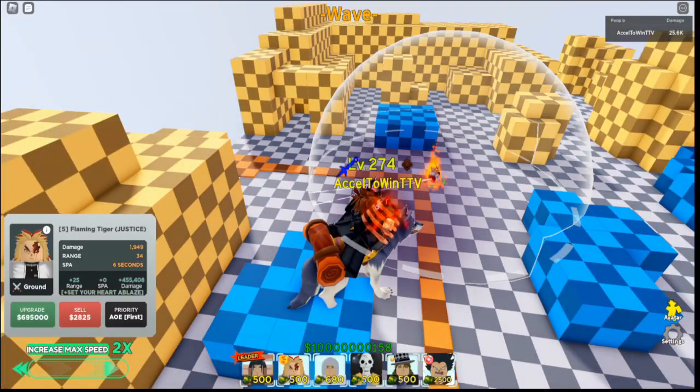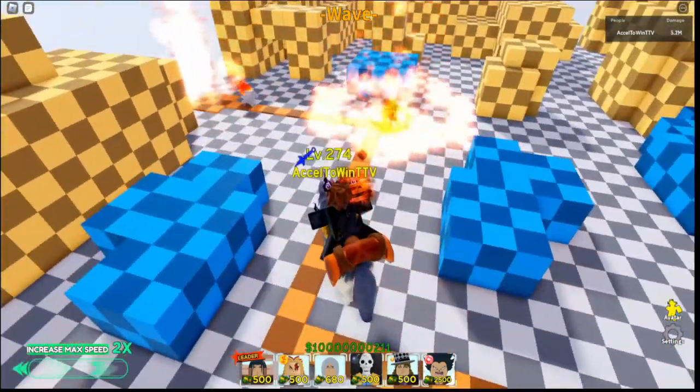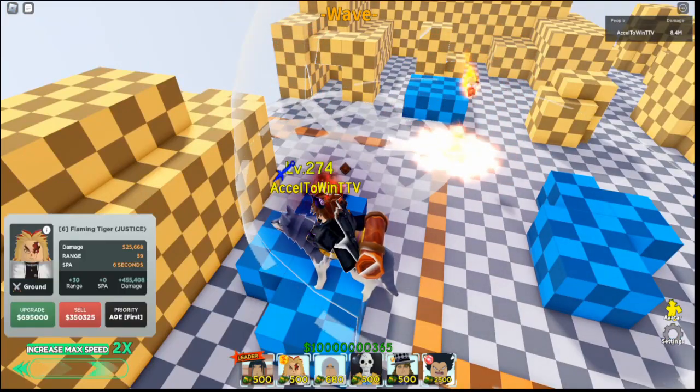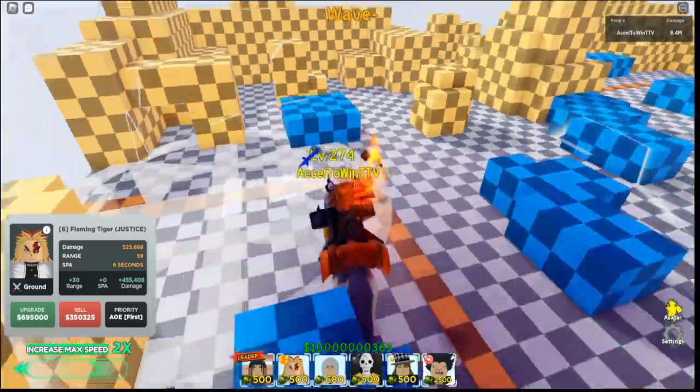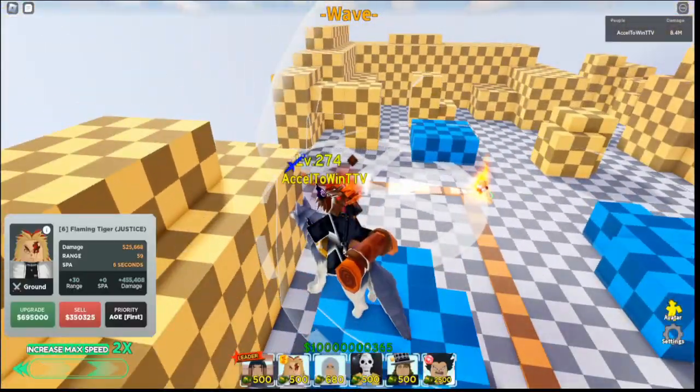Alright, let's keep upgrading — Set Your Heart Ablaze. I'll probably upgrade this to a million, then two million. That's easily the lamest animation in this kit, easily the lamest. But it's a six second cooldown, by the way — that's pretty good.